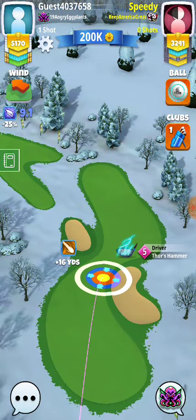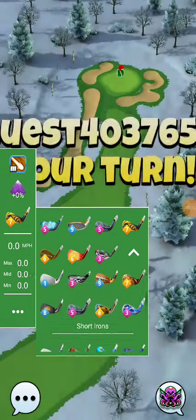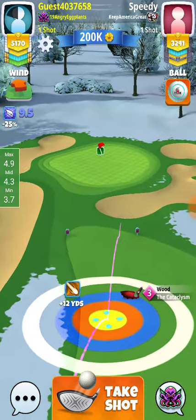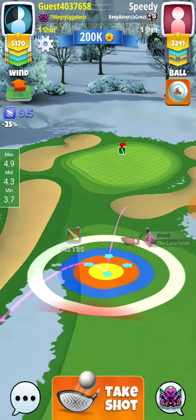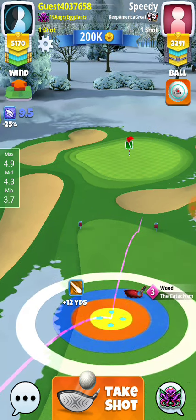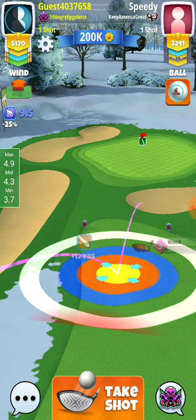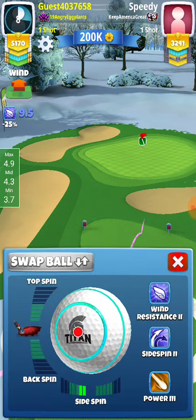For our second shot we have a cataclysm three — we're definitely not as far as we want to be, but that's okay. We need to visualize about five rings up, somewhere right about there. If we were up closer we'd play a little more backspin, but I think we're just going to play it safe — maybe no backspin.